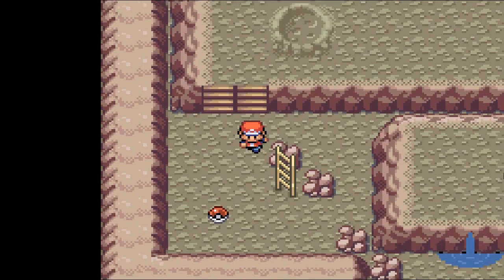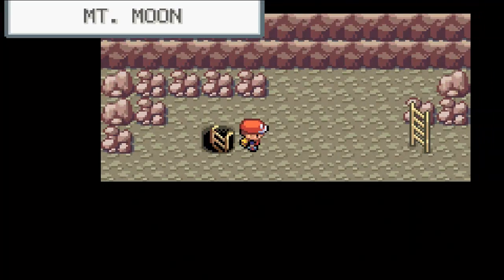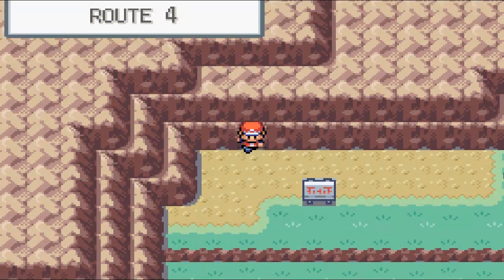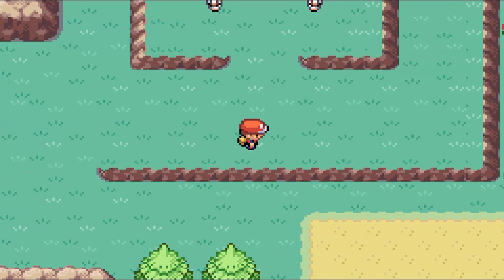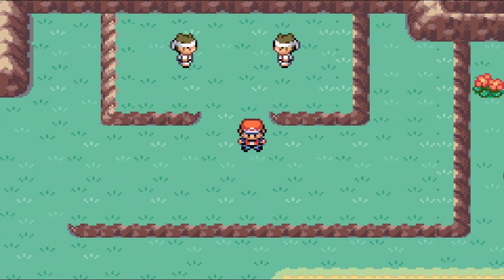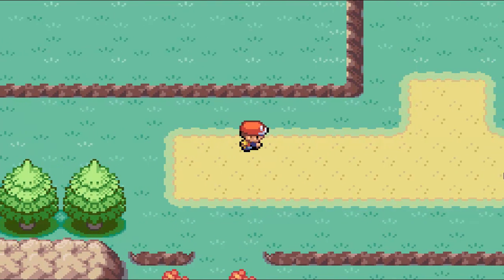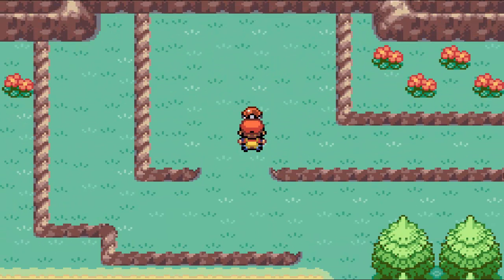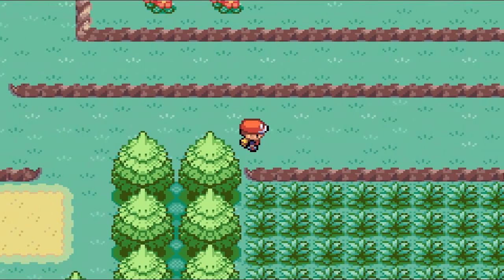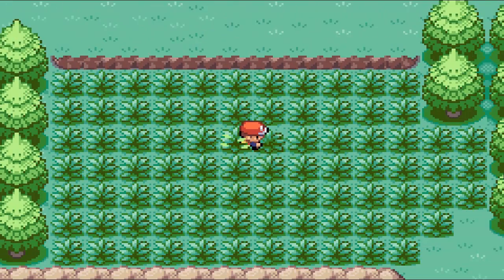We're almost at the exit for Mount Moon, and we find an Antidote, which is useful. We make our way out and we are now on Route 4, which links Mount Moon to Cerulean City. Over here we have two Karate Masters who can teach Mega Punch and Mega Kick to Pokemon — you can only learn each move once, so I'm going to save it for later since Hope can't learn it and I don't have any other Pokemon. Over here we have TM05, which contains Roar — that's pretty much like Whirlwind, making the opponent's Pokemon switch out or run away.